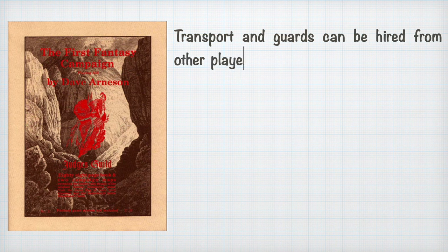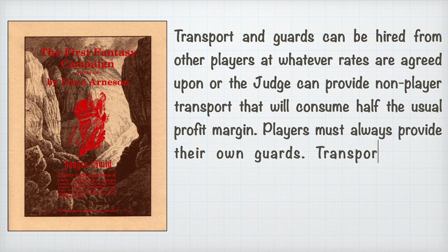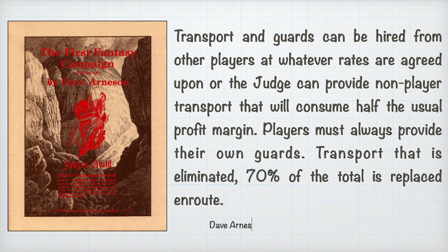Transport and guards can be hired from other players at whatever rate is agreed upon, or the judge can provide non-player transport that will consume half the normal profit margin. Players must always provide their own guards. Transport that is eliminated — 70% of the total is replaced on route. I'm thinking maybe he's saying guards that are eliminated can be replaced, since that's what he was talking about just before. So that's his whole system. There's the basis for something cool there, but I don't like it as it is.